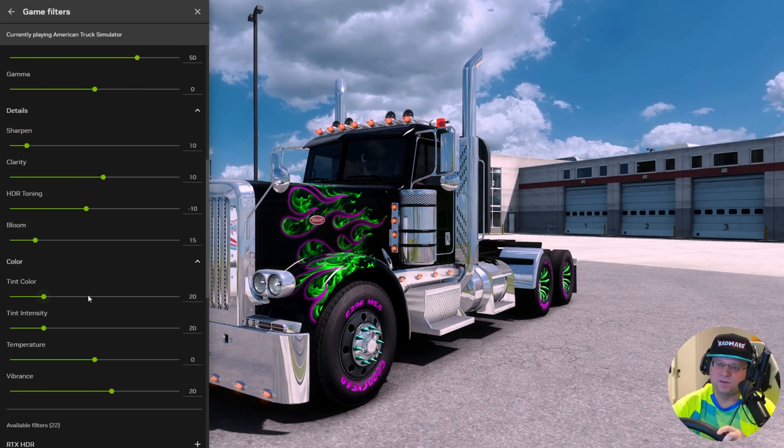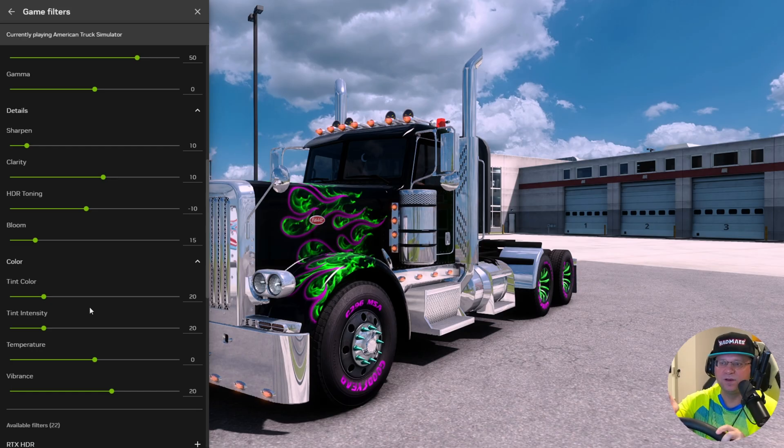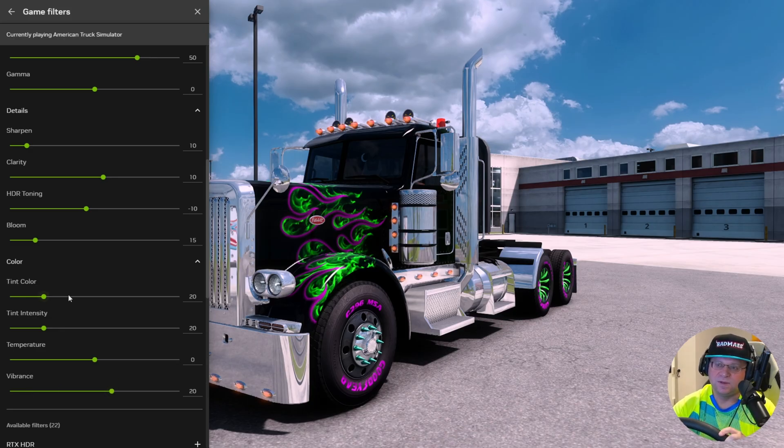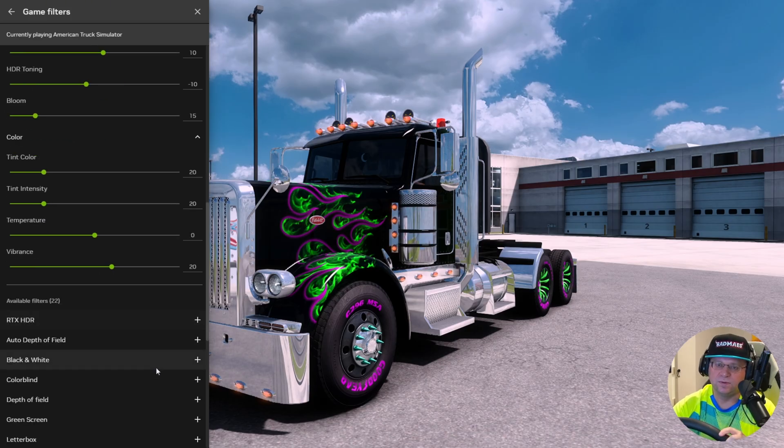Color tint — as you move this up and down, it'll select different color types. Do you want your color tint more natural and authentic as mine is? Or do you want it to fade more into the greens or the reds or the blues? That depends on the feel you're going for. And the tint intensity is how much you're going to make that tint color pop — like tinted car windows or sunglasses. Vibrance controls how much that color pops. For me, it's a more natural, cool tone. That's all I've changed.